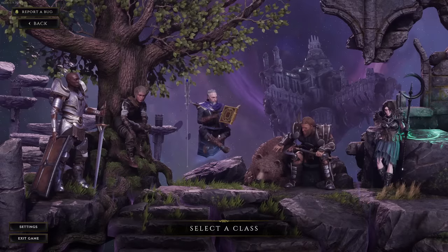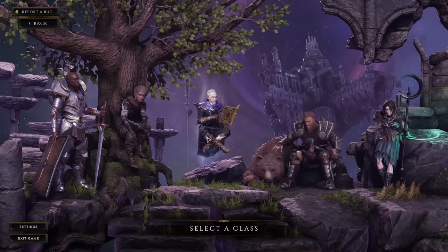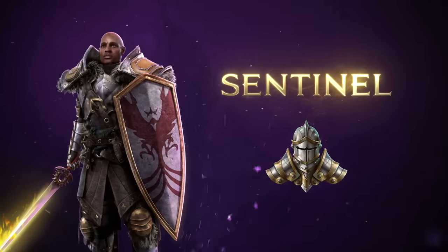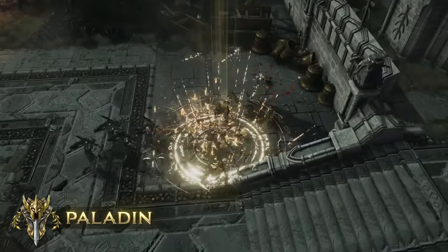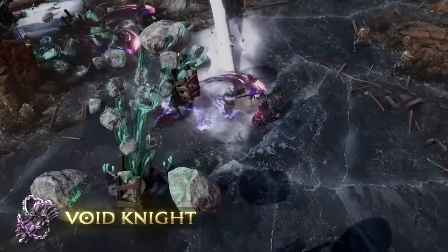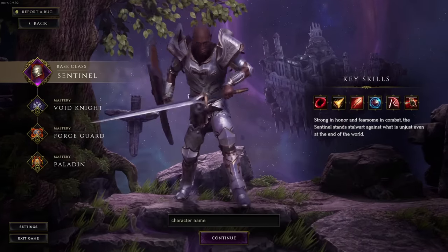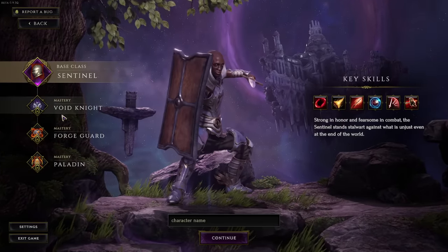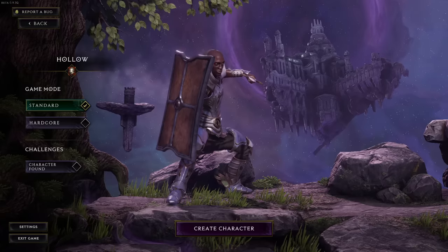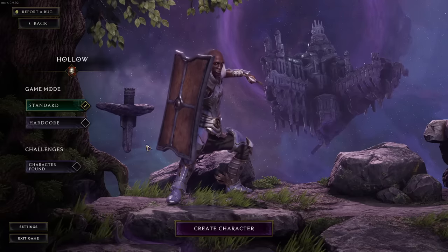Let's truly start from the beginning, where you pick a class and a character. These are the five base classes, but each one comes with three masteries that they ascend to. From these options you then basically pick the real class you're going to play, and it's a permanent choice, so you will need to consider properly what you want to do. If you click on one, you'll get information about these masteries, like the Sentinel who can become a Void Knight, a Forge Guard, or a Paladin.